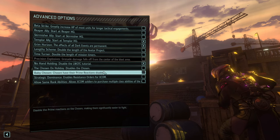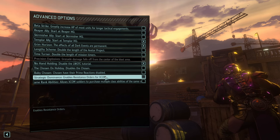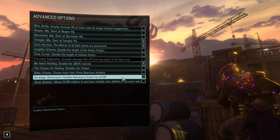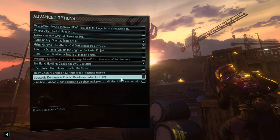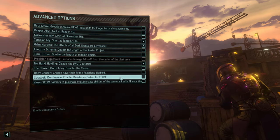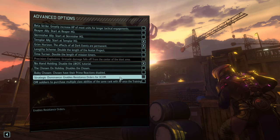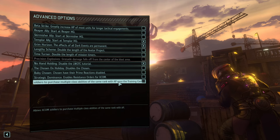We want the Chosen — Baby Chosen, yes. Normally we would play without resistance orders, but we're going to take it without resistance orders.